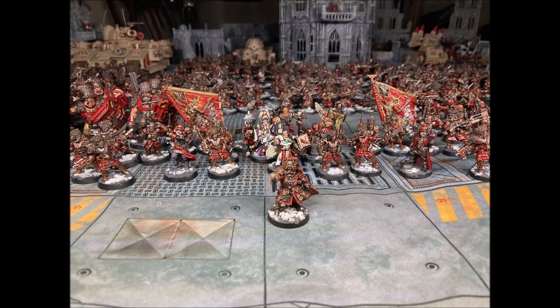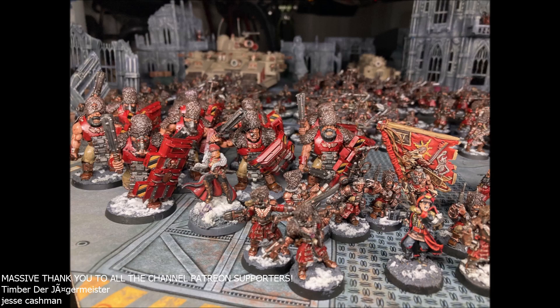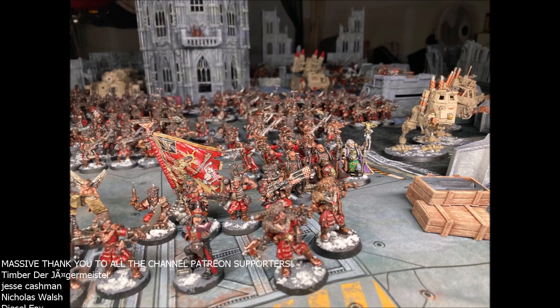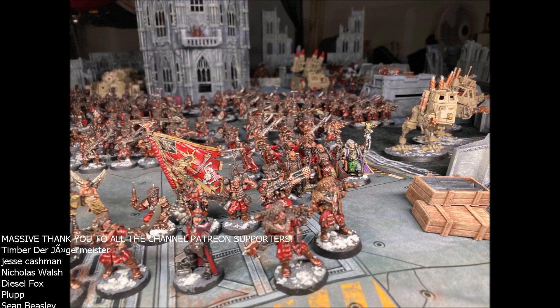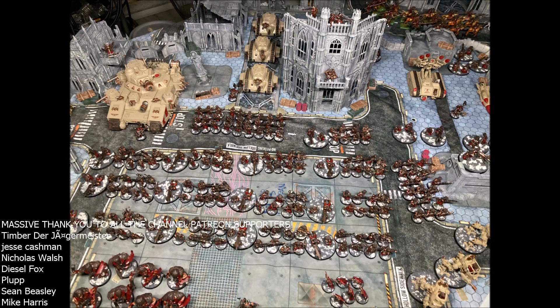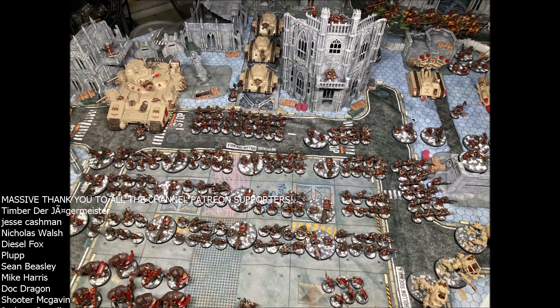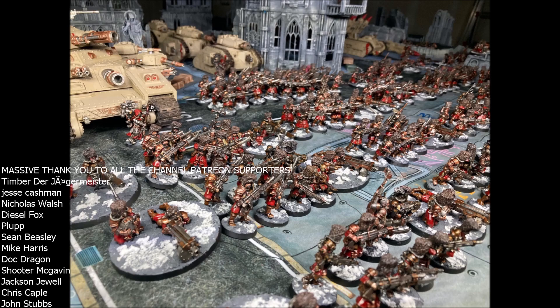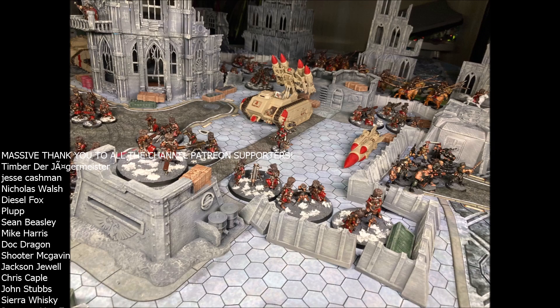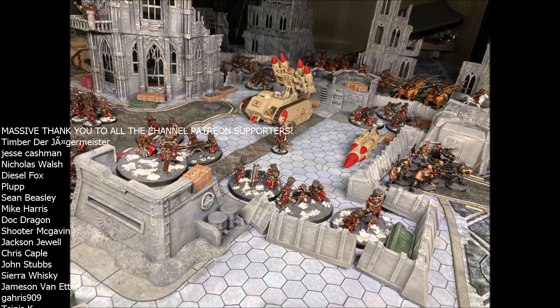Hello again and welcome to another Warhammer 40k Imperial Guard Tactics video. Before we get into today's video I want to say a big thank you to Sean for sending in some awesome pictures of his Vostroyan 441st. Absolutely love the red in this paint scheme - it's so deep and crisp. With the snow bases these Vostroyans look absolutely fantastic, and I especially love the little hats you've put on the Ogryns to make them look like Vostroyans.